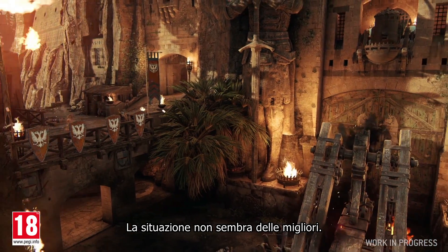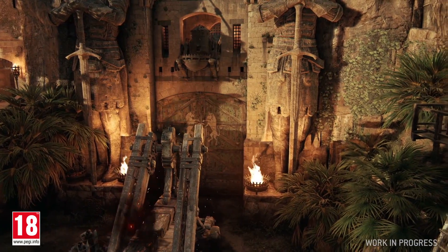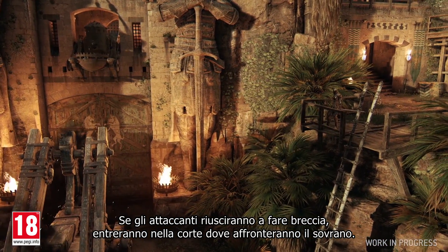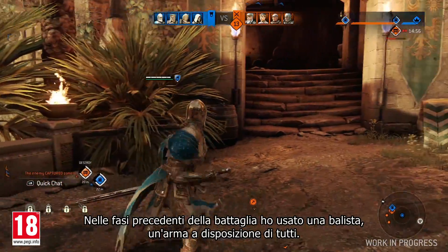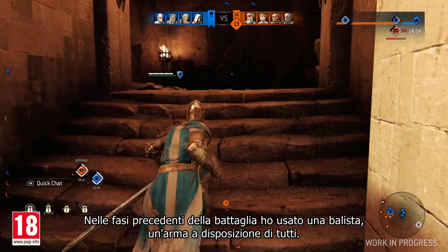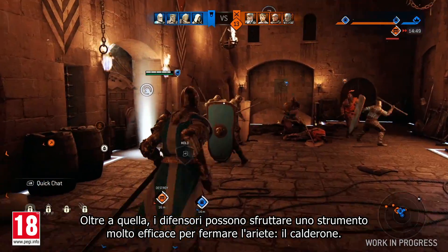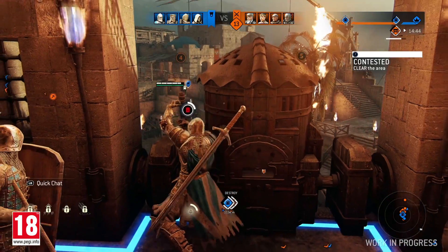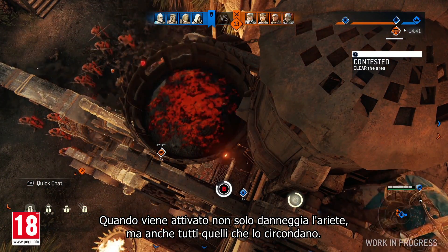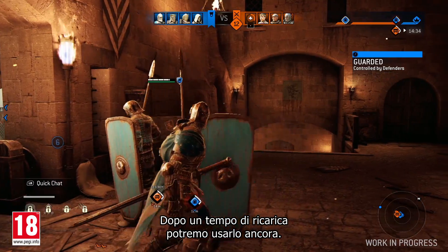Things aren't looking good right now. They control the three archer points, and the ram is at the second gate. If the attacking team manages to break it down, they'll enter the king's court, where he can be engaged. Earlier in the game, I used the Ballista, a weapon that is available to everyone. In addition to that, the defenders also have access to a powerful tool to stop the ram: the Cauldron. When activated, it will not only deal damage to the ram, but also to all those who surround it. After a cool-down period, we will be able to use it again.